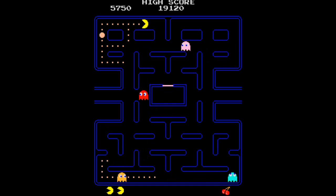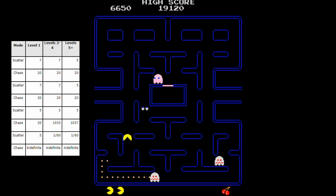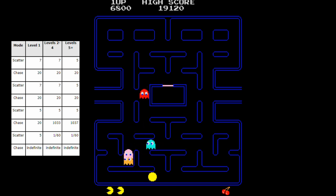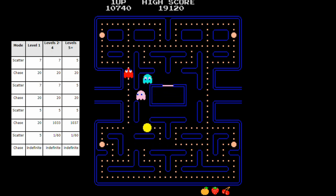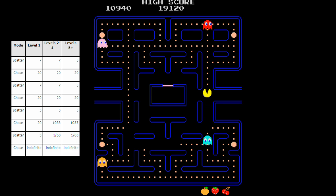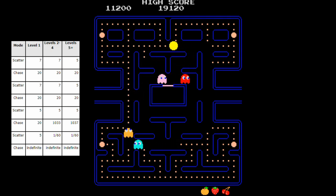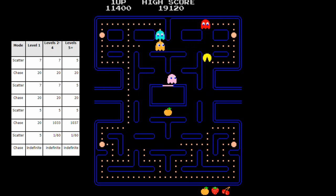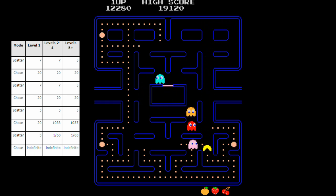The ghosts switch back and forth between chase mode and scatter mode four times in every level. On level one, the ghosts begin in scatter mode and switch to chase mode after 7 seconds of gameplay. Chase mode then continues for 20 seconds before reverting to scatter mode for 7 seconds again. The ghosts chase Pac-Man for 20 seconds and then scatter for 5 more seconds, followed by a 20 second chase period. Provided the player survives this, it will be followed by 5 seconds of scatter and then an indefinite period of chase. Over the course of several levels, the chase time gets longer and longer and scatter time gets shorter and shorter, capping at the highest difficulty level after level 5.